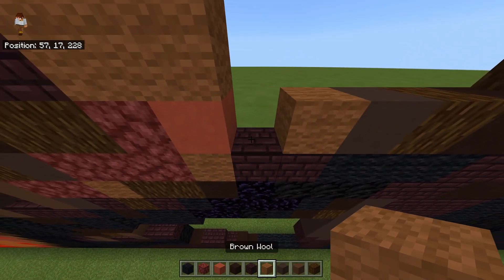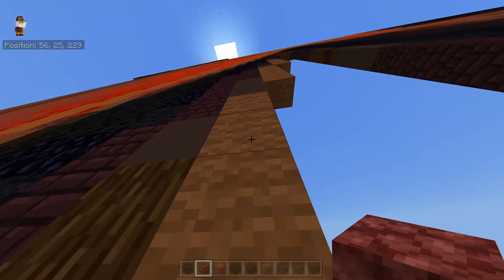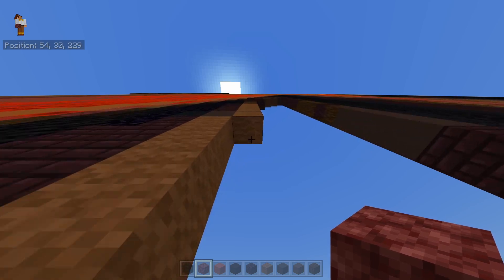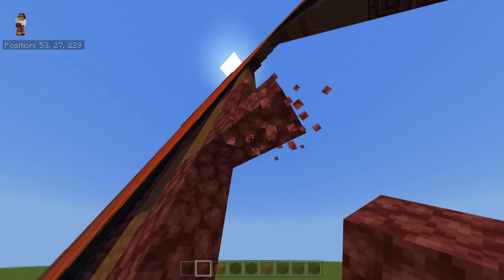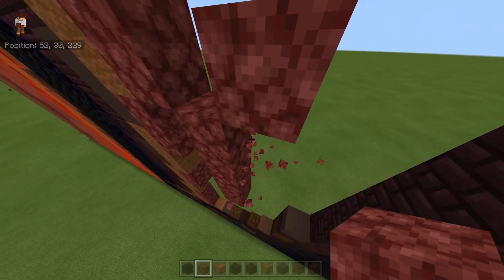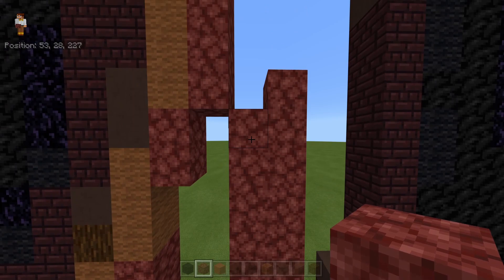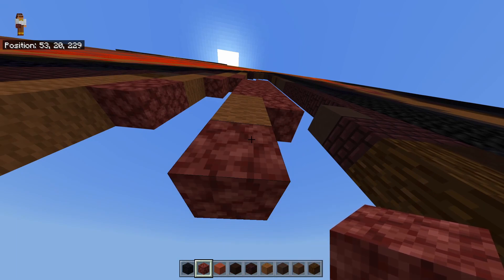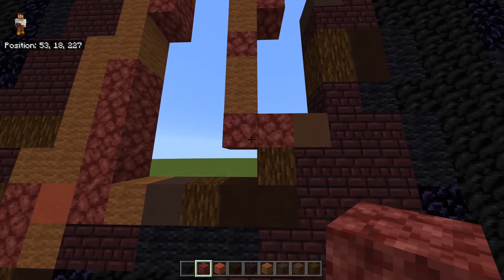On top of the second block place one brown wool; on top of the first block place five nether bricks going up. Up here where you've got these three brown wools going down, place two nether bricks going down. Where you've got these four brown wools going down, place two nether bricks going down. Underneath where you've got these four nether bricks going down — the first ones placed — place four nether bricks going down, then five blocks going down to the right. Place five nether bricks, not six. Starting from the top block of those five, place one block going up with six blocks below it with your nether bricks.